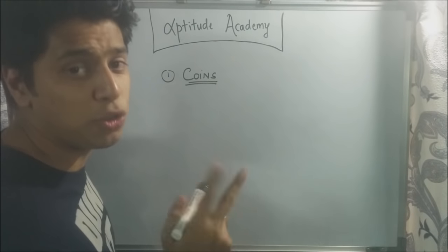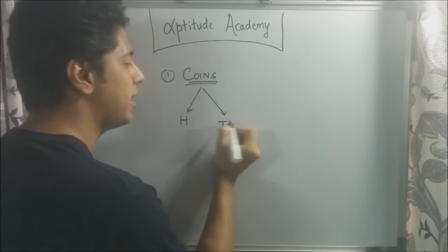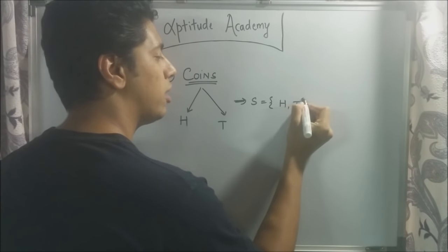In sums involving coins, you're going to have two possibilities. You will either have a heads or you're going to have a tails. So your sample space is going to have two outcomes, either a heads or a tails.